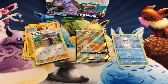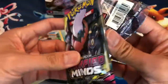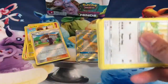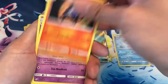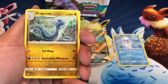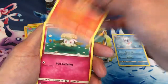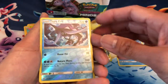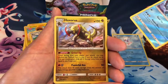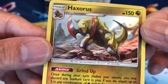I would love to pull a full art trainer card from these last two packs. Prayers please — there's the white code. Starting off with Psychic Energy, Lampent, Musharna, Dragonair, Bidoof, Cosmog, Magmar, Cottonee, Snorunt, Tapu Fini Reverse Holo. Last card is a Haxorus holographic card — cool looking card, I'll take it.